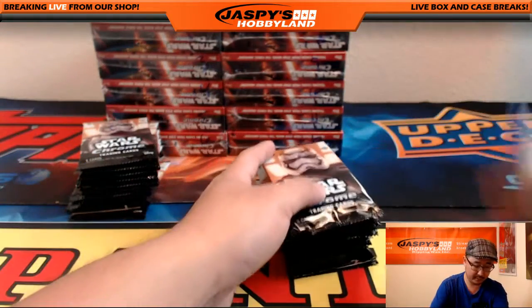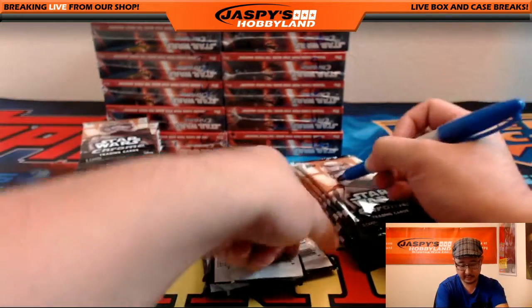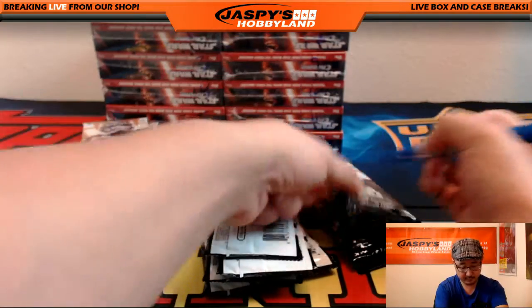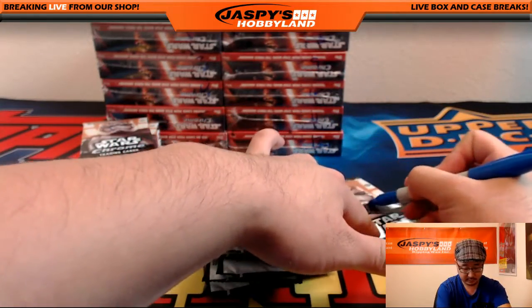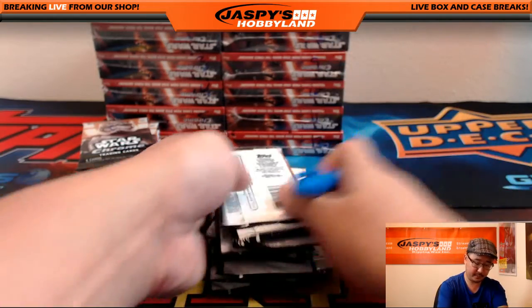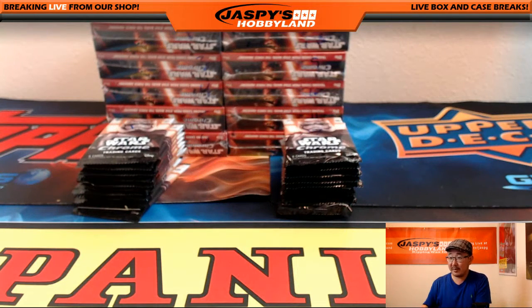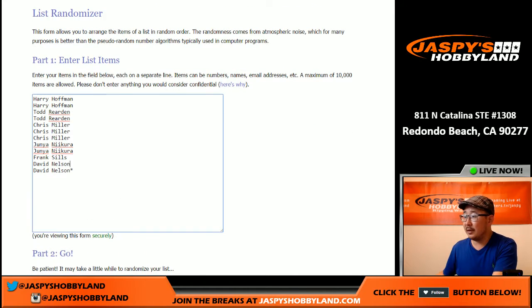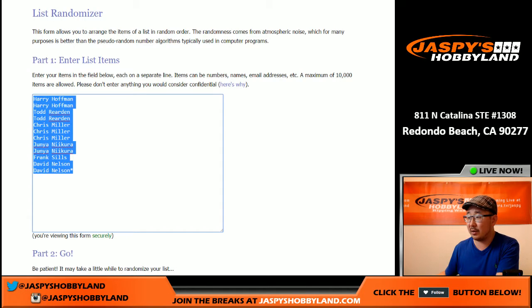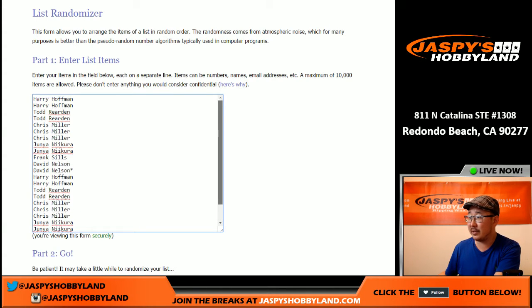There's packs one through 12, then 13, 14, 15, 16, and 24. It's on the website, Dominic — it's two packs per spot for Star Wars. It's all in the description at JaspysHobbyland.com. So there's 12 right here, 24 packs total, so I'm going to double up this list. You can see David Nelson with the Last Spot Mojo star twice — that's how you know this list is doubled up.